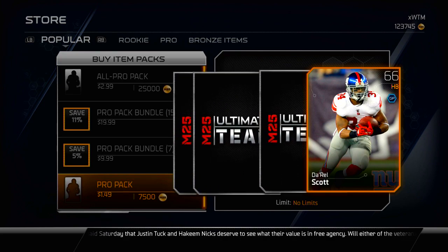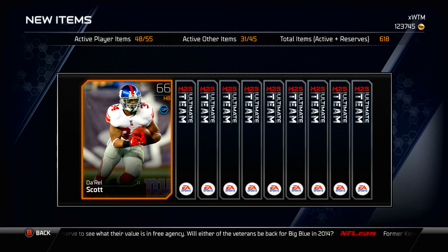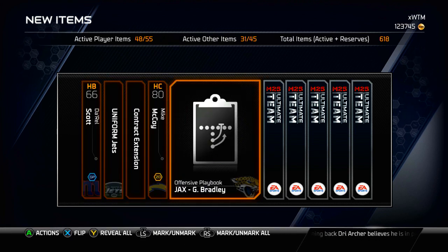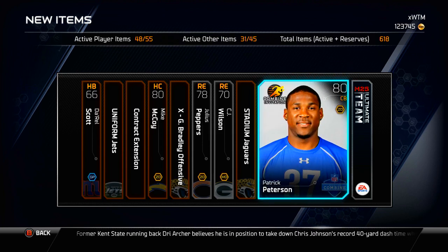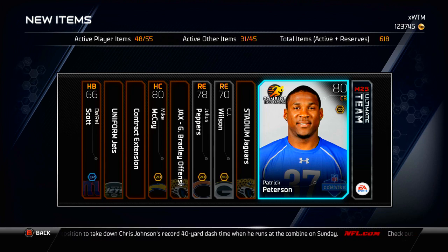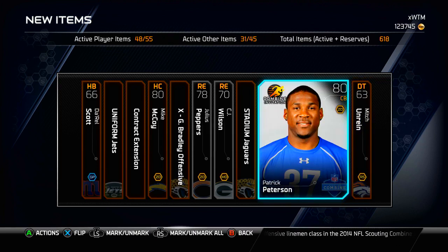It seems like about half of my packs, at least since they put in the Combine Warrior cards, have had at least one Combine card — whether it be a Gold one or a Silver one, and that's pretty good. Julius Peppers Top 100 Rookie, CJ Wilson, and a Patrick Peterson Combine Invitation card. It's not the best pull, only worth about $4K, but I have yet to get this one. Now that I got it I might try to do the collection — if I do, you guys will see the video on my channel at some point. Our final card is a Mitch Unrine. That was a nice pack.